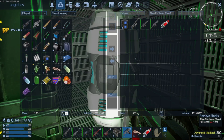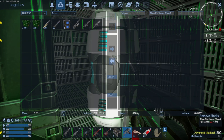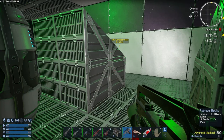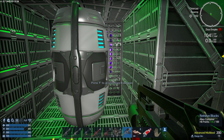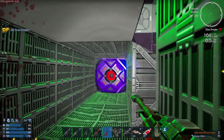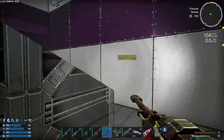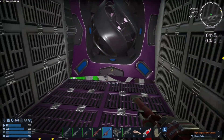There we go. Nice. I'll take those — good stuff to sell. Is that the core? I think it is. That's just 100. Something was shooting at me. Yeah, that was a fairly quick and easy POI.